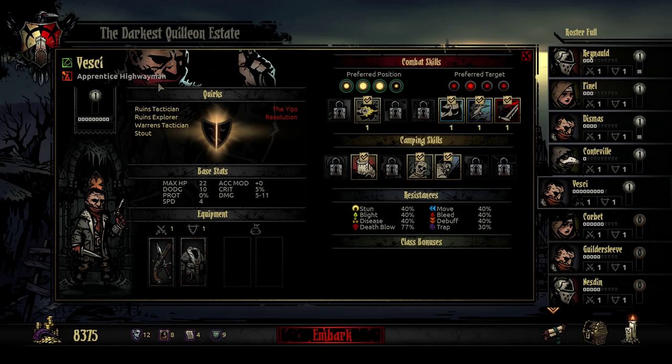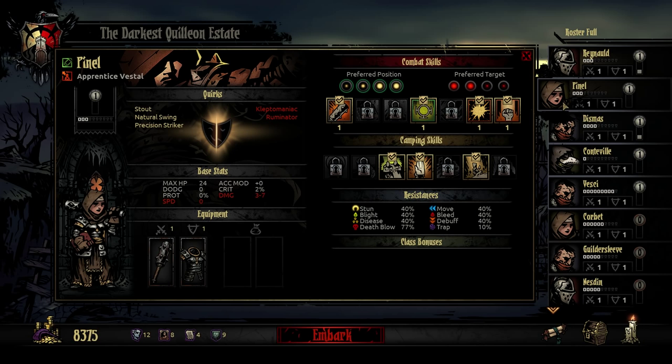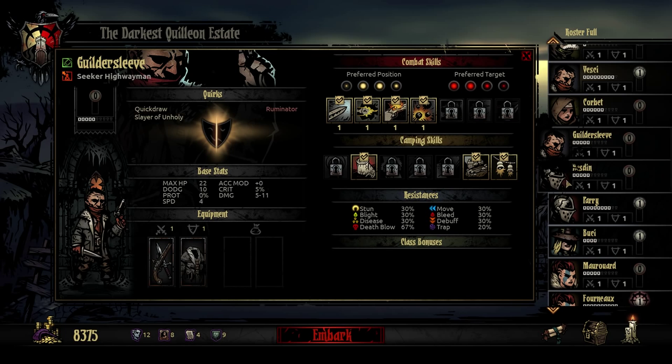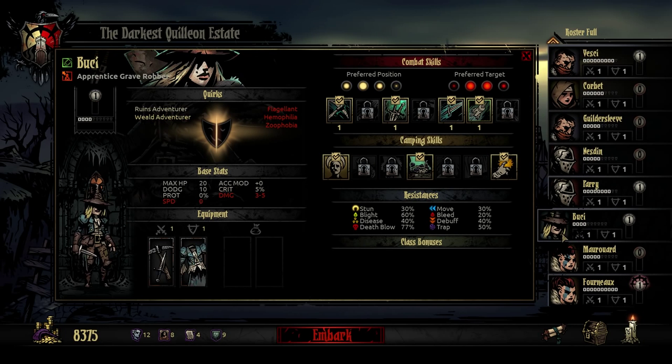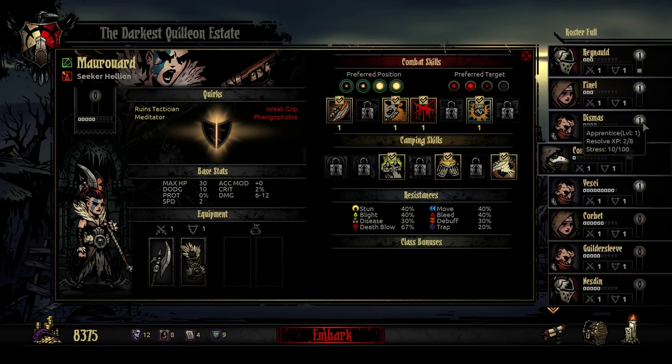Every character has a different set of skills, and there are a handful of different classes. I've got a highwayman, a crusader — everyone starts the game with a crusader and a highwayman. I've also got a Vestal, sort of a priestly type person; a plague doctor; another highwayman; some more crusaders; a grave robber; and a hellion, which is kind of a berserker. And this is far from all the classes available.